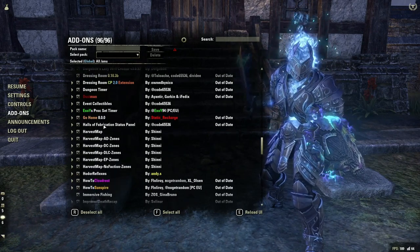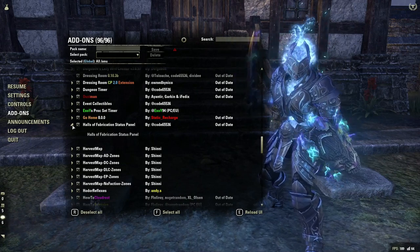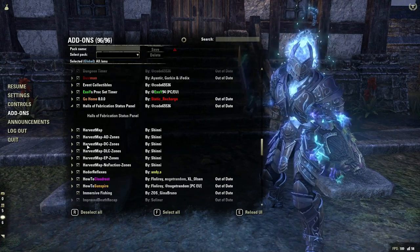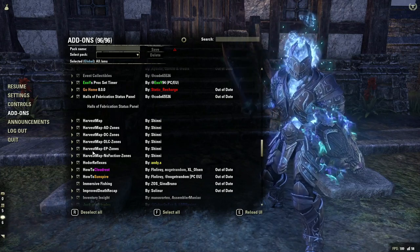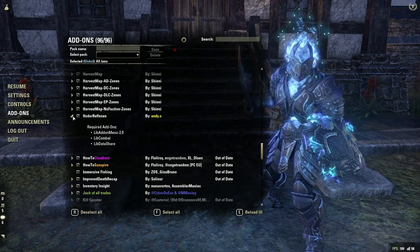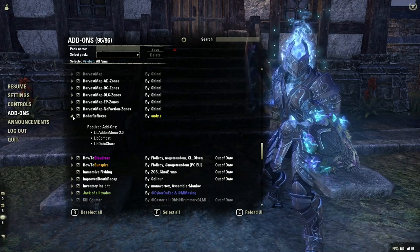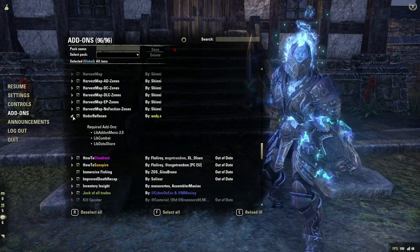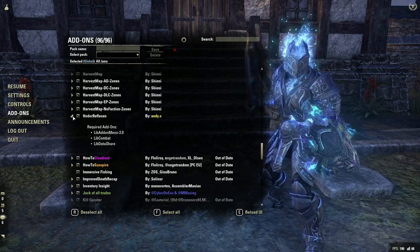Halls of Fabrication Status Panel is going to show you various different things regarding Halls of Fabrication — like the boss health bars on the triplets and a lot of information for that trial. Harvest Map is a way to look for different types of materials — you don't want this on while doing trials, but when you're running around overland and want to pick up a specific material, you can use that. Hodor Reflexes allows you to see your group's ultimates — their Colossus, their horns — so we can get a really nice uptime on those things. It will also allow you to see each individual person's DPS, though I personally don't have that turned on as a tank.